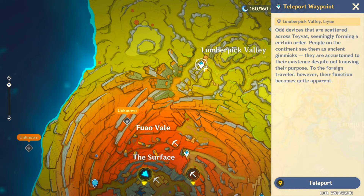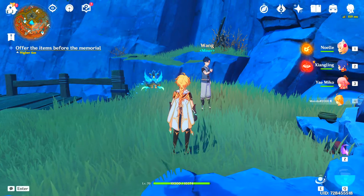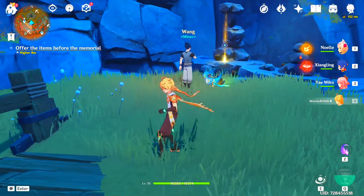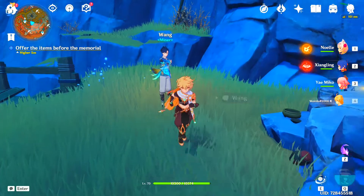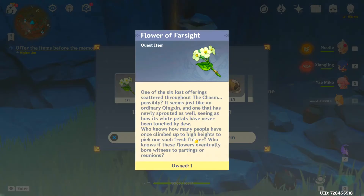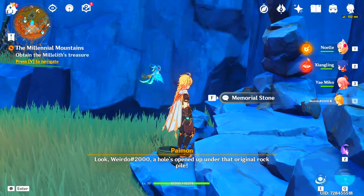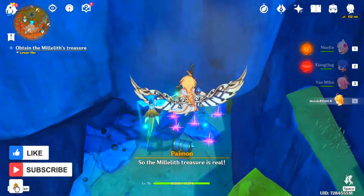Once you got here, you have to talk to Yanbu. Yanbu will lead you to another place where you have to defeat all the Treasure Hoarder crews. By completing this and opening the precious chest, you will get the last offering. Now you have to come to Wang and offer everything here. A new location will pop up.